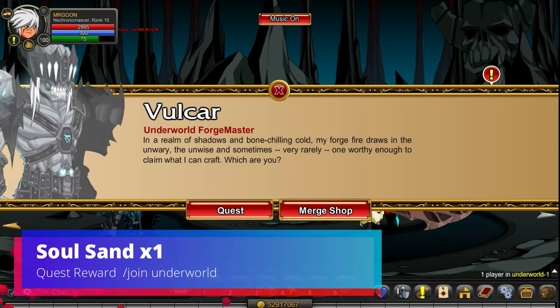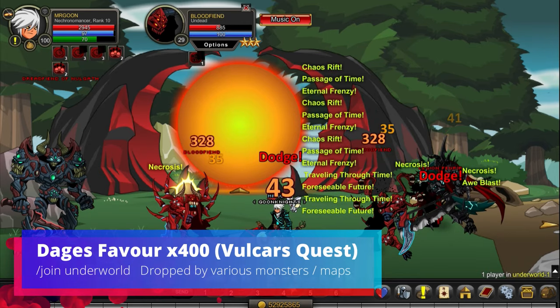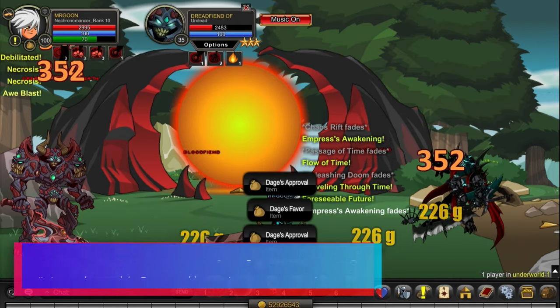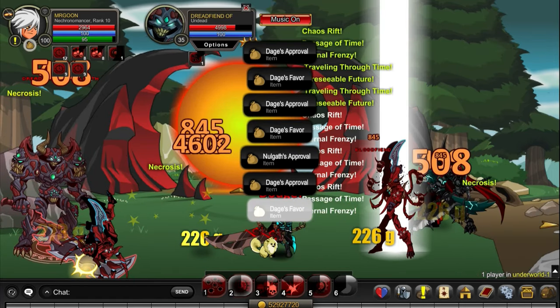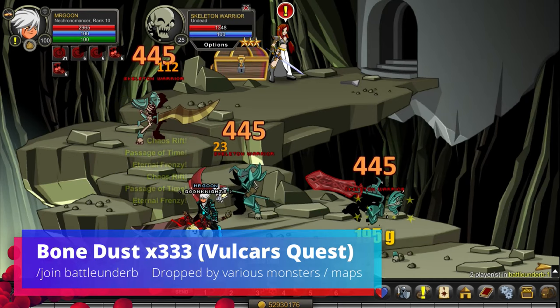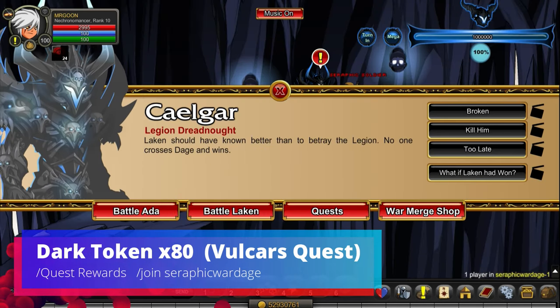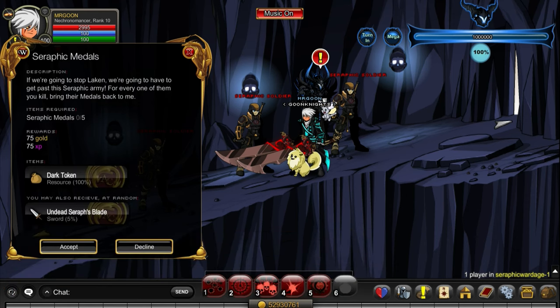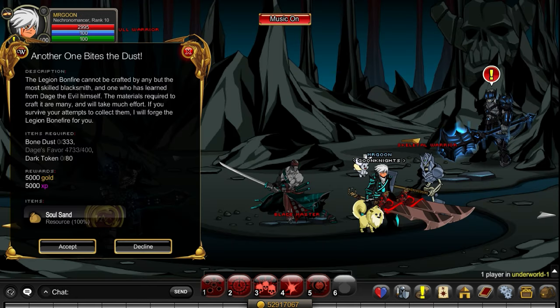Let's talk about Soul Sand — you'll need one per turning. You can do this through a few different quests. First, you can speak to Volcar who has a repeatable quest right here — not a daily, so you can just keep rinsing and repeating it. For that you'll need 400 Dage's Favors, and you're best off going into the Underworld and into this room right here where other players are usually farming. You'll hit loads of other farm regions at the same time including Bone Dust, and Battle Under B is probably the place to be as you'll be stacking Undead Energy simultaneously. Dark Tokens are from Join a Sephoric Wardage and are quest reward items from the farming quests you can see right here.